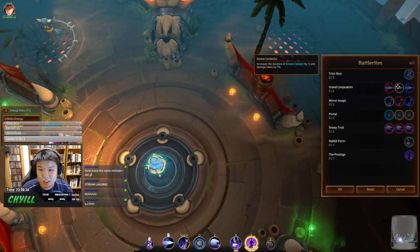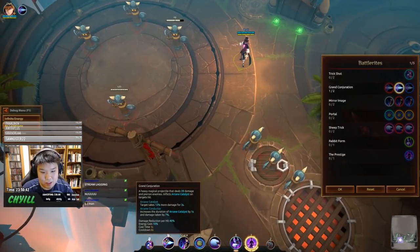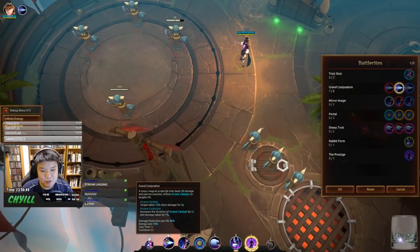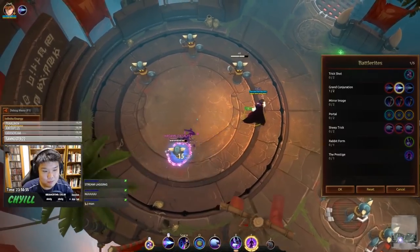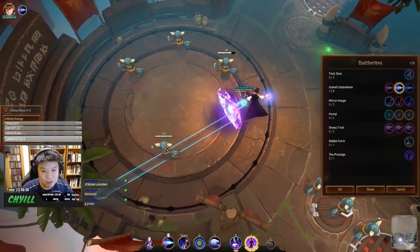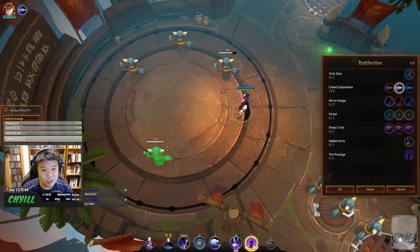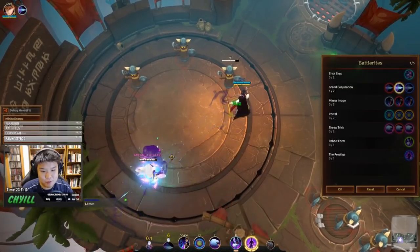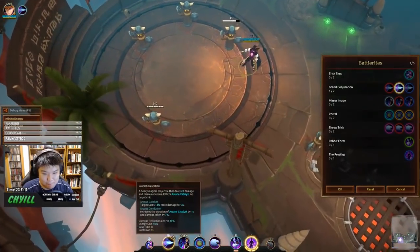Arcane Conductor increases the duration of Arcane Catalyst by 1 second and damage taken by 7%. So Arcane Catalyst base increases damage taken by 13%, but with Arcane Conductor it becomes 20% and lasts 4 seconds. You can fit an extra Mouse 1 hit into the debuff window, doing 15-16 damage per hit instead of the base amount.